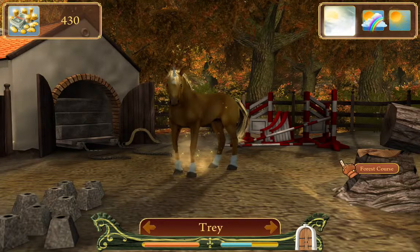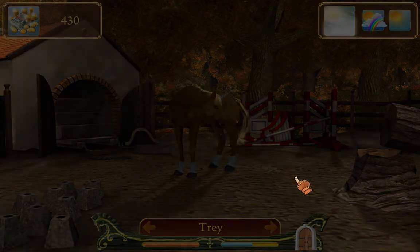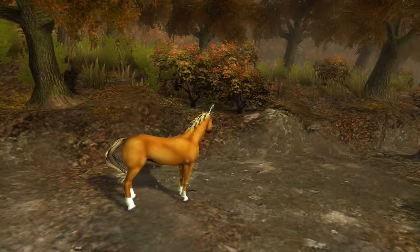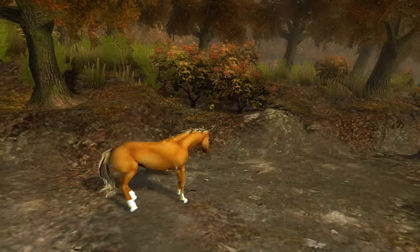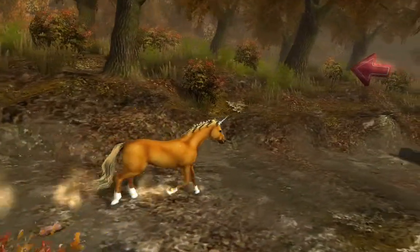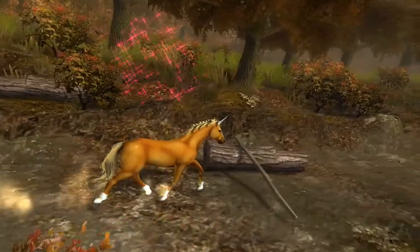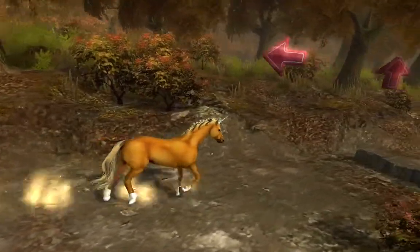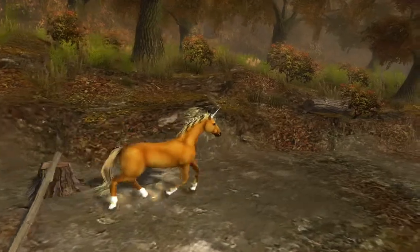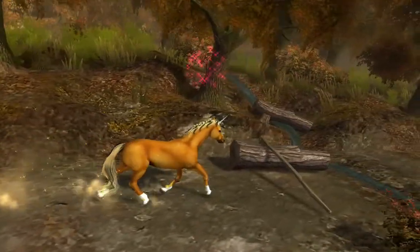Let's do one more before we go elsewhere — we'll do the fourth course. Stamina, dexterity, and speed. So again, practice the arrows. There's a bunch of different jumps and sometimes there are combos. When your horse is an adult, you can buy horseshoes from the blacksmith.